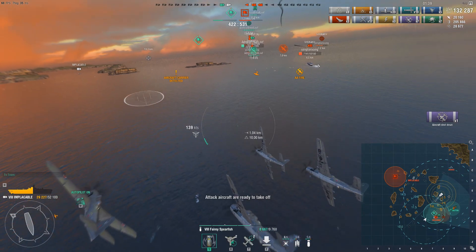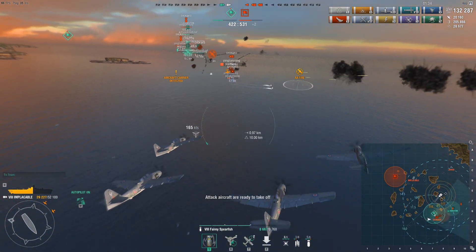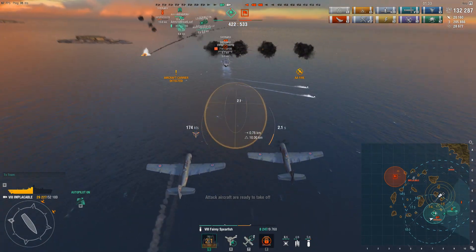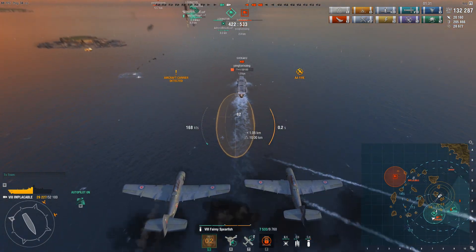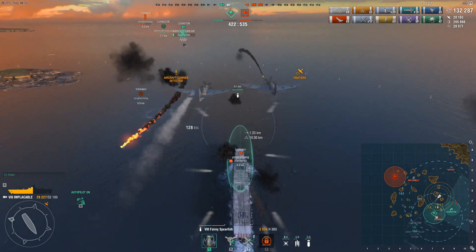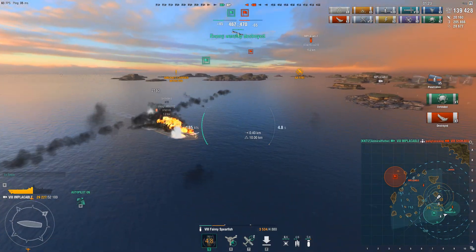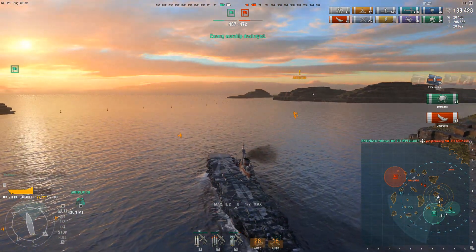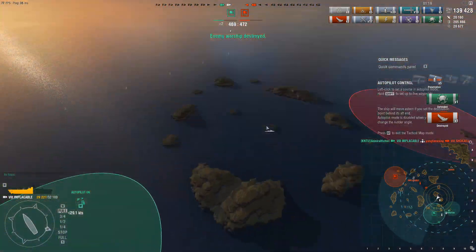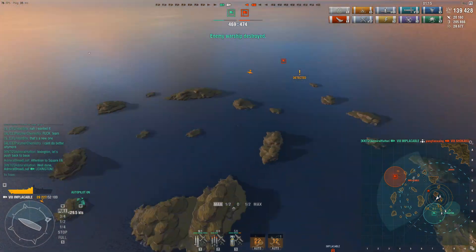Admiral Breadloaf dropped a torpedo set onto the broadside of the Shokaku. Shokaku is sailing forward, and I got myself into a perfect position to drop and end the Shokaku's career. Look at that — this is the most satisfying attack run I had with the Implacable. As a result, the Shokaku is no longer a moving runway. She is now an artificial reef.